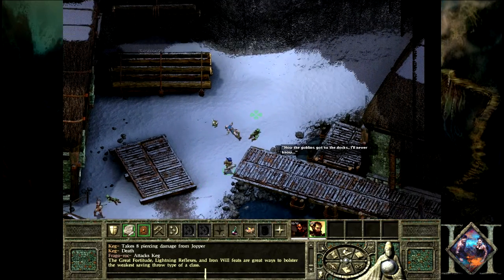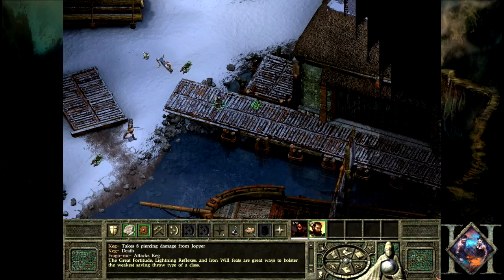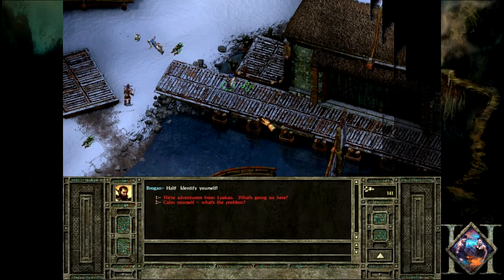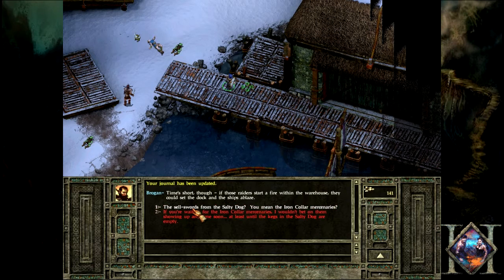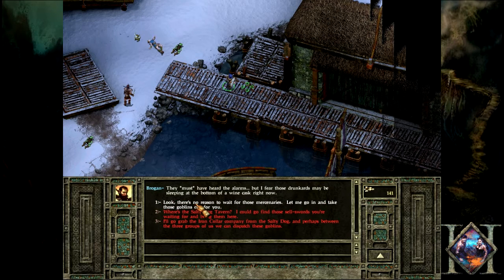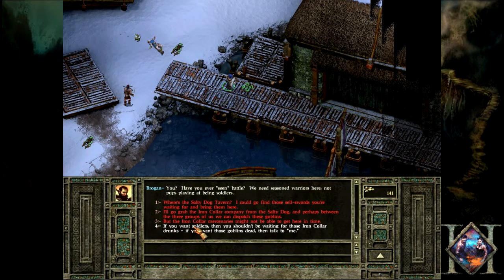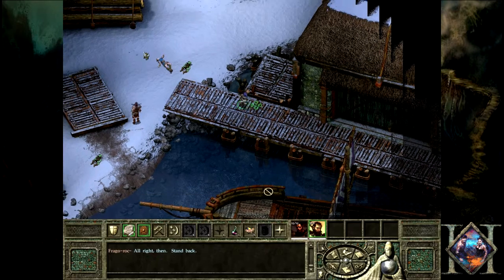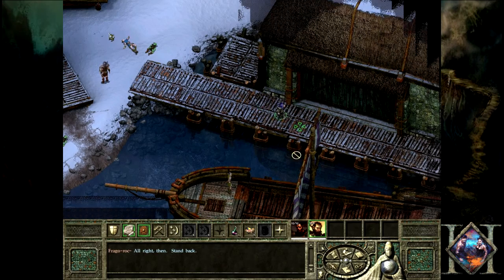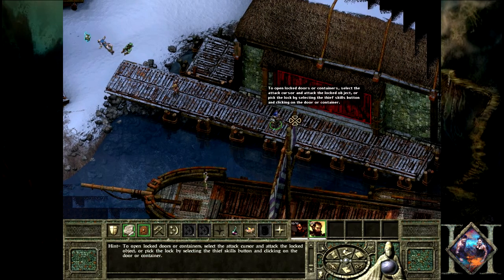If we checked all the dialogue, they would mention that the goblins are coming from this side of town. Some guy's talking to us — I can't see him. He must be invisible. I don't see him either. It really doesn't matter.